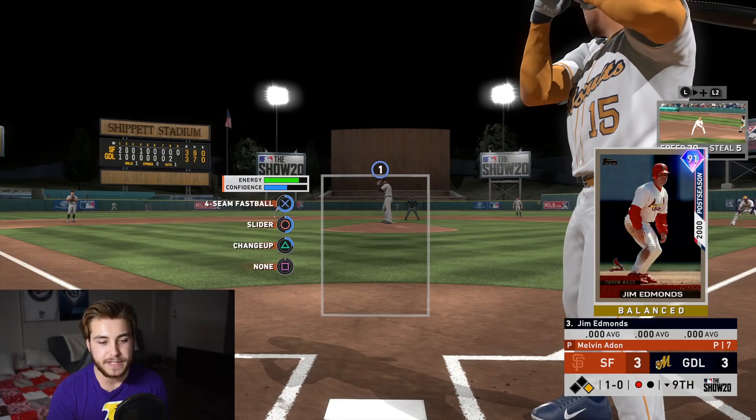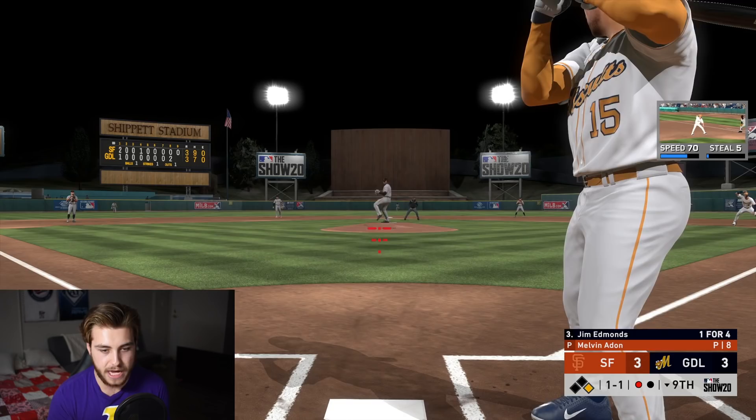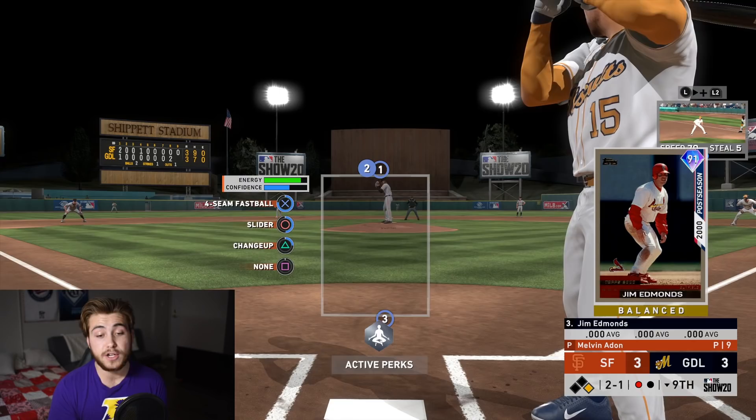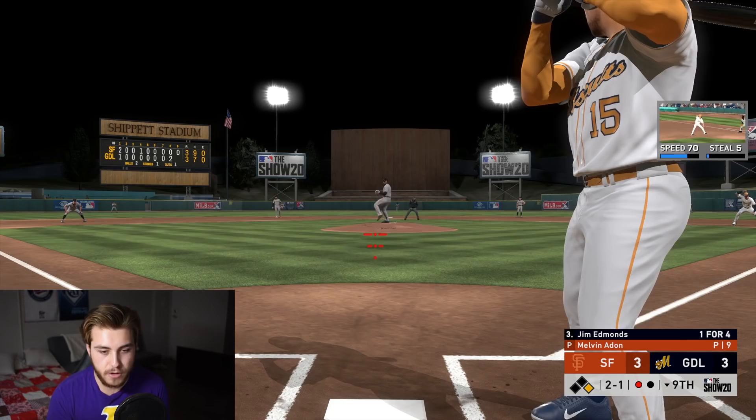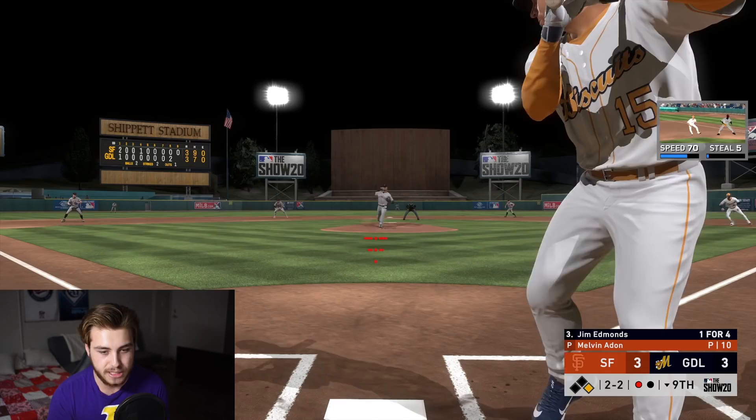This is the guy we're facing right here - fireballer, throws 100 miles per hour, forcing fastball, then he has a slider and a changeup. So we're obviously going to wait and sit fastball. If it's not fastball, then adjust. Always make sure and take a look at what pitches they have. Some guys will only have fastballs, curveballs, changeups - meaning those are all vertical breaking things. A slider goes horizontally, so you're always going to want to pay close attention to that. This difficulty, unless you've been playing it right away, it takes a little bit to adjust back into things.